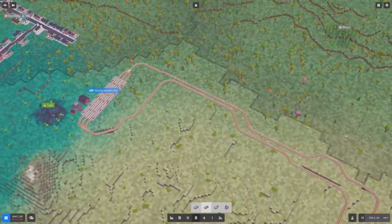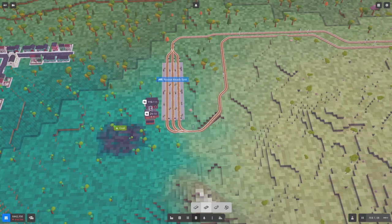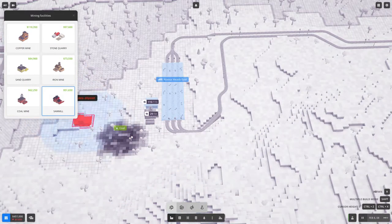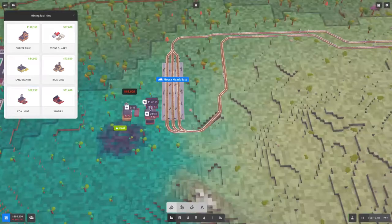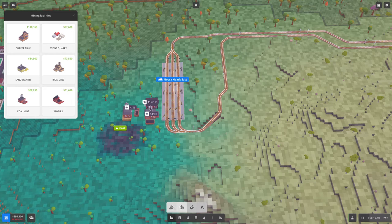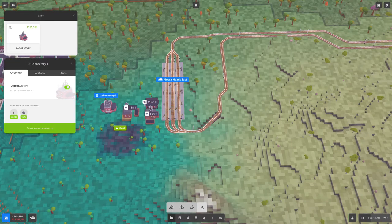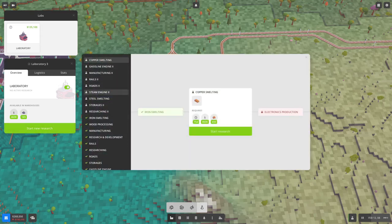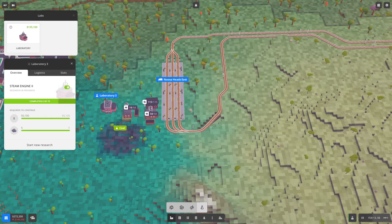I want to get to faster trains, so let's add another coal station here — coal mine. Oh, range of station. Good. And where are the research labs? There we go — that one we'll probably just demolish. This research is done, so new research: then we do the new steam engine. Here we go.